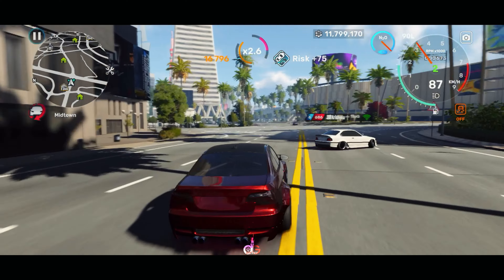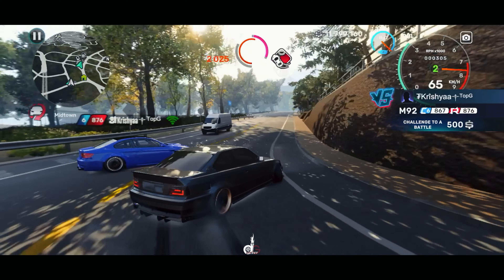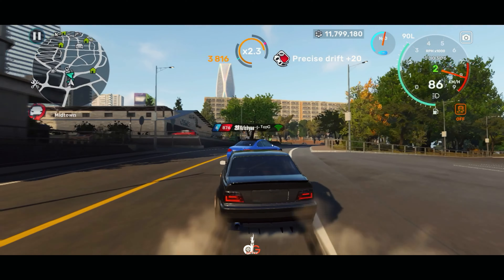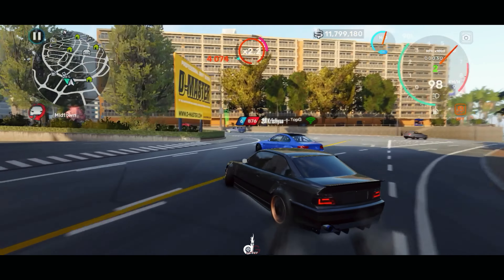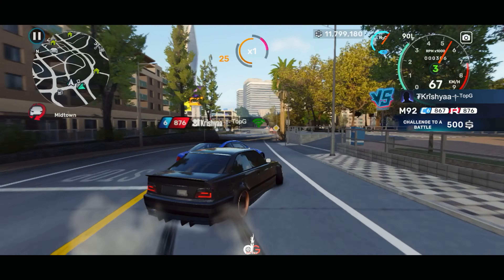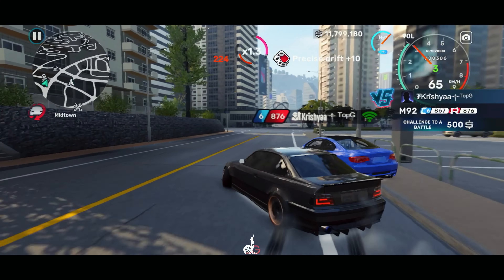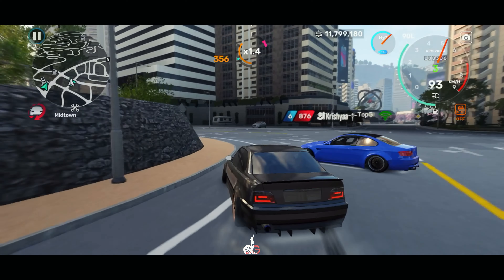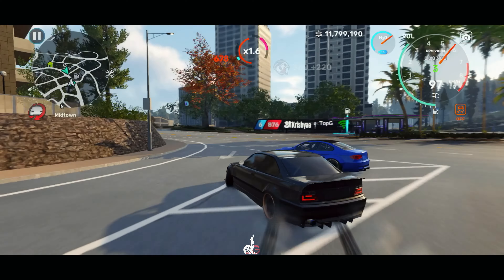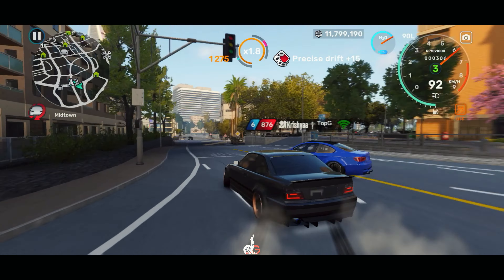I would give the E92 a seven and a half. The next car is the E36, and this car does need an engine swap — the stock engine is a straight no. You're gonna feel the lack of power a lot, especially for drifting. Maybe for racing you'd be okay, but if you're drifting in tandems you need to be able to keep up with people regardless of what car they're running.